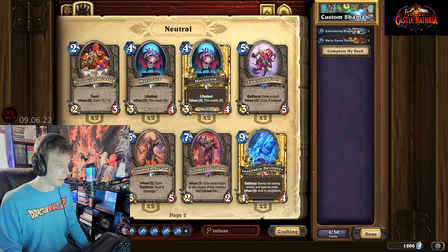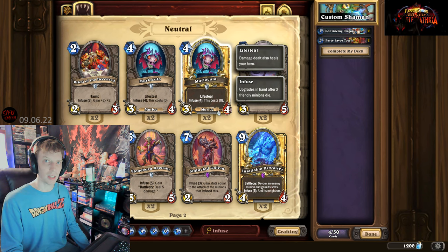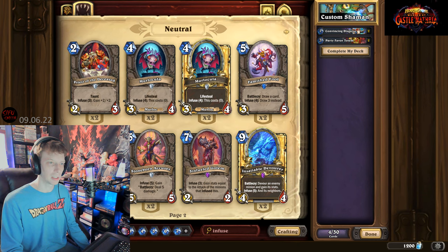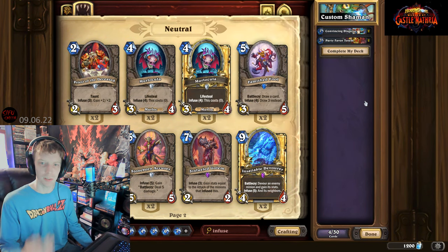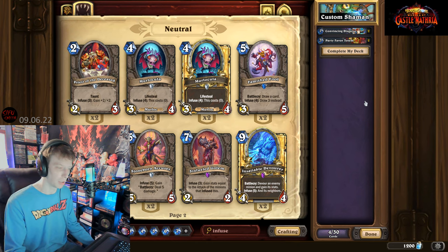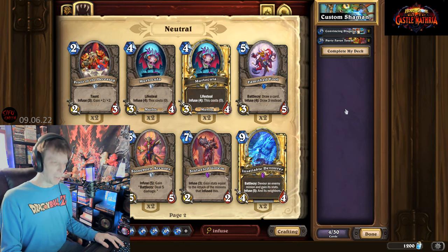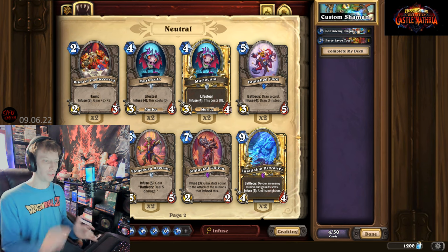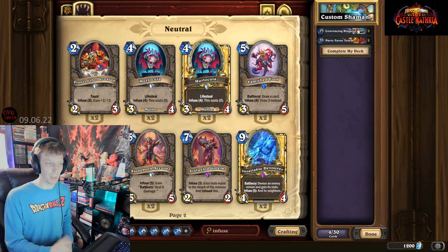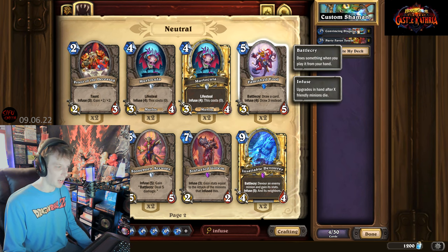Shaman is actually a really good class to use with murlocs - you have lots of class-specific murlocs. We're going to talk a little bit about that too. But first, let's add some of these infused cards, and then I'll talk more about class-specific cards right after.